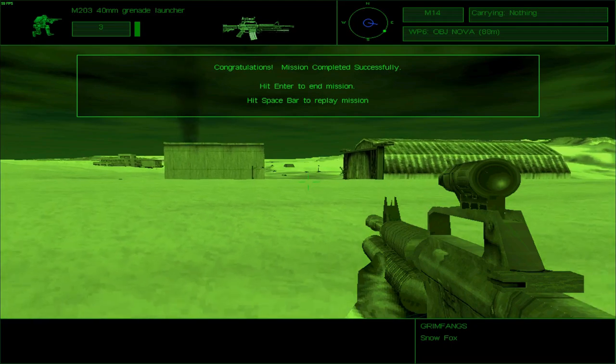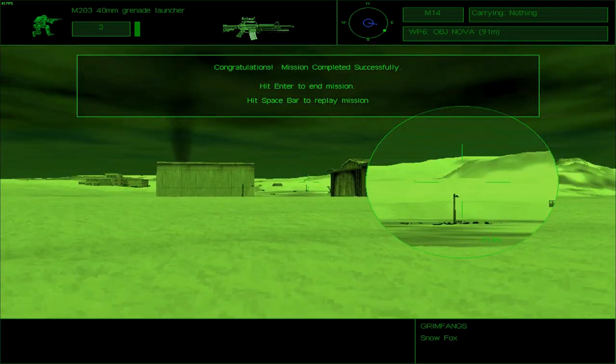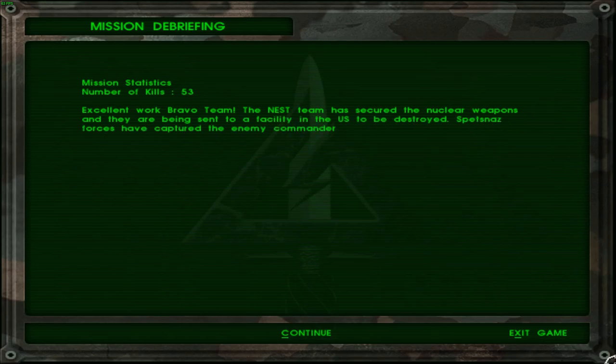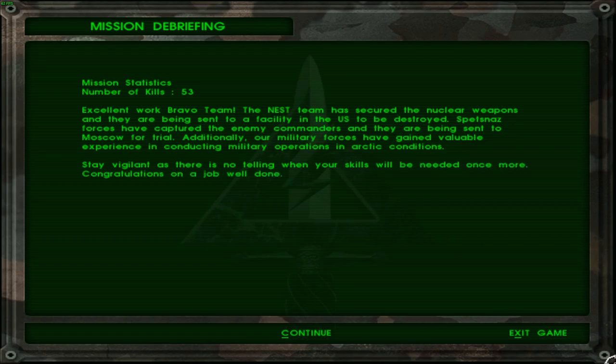That's the end of the mission — it was actually a pretty simple mission. 53 kills. Alpha team had a few kills of their own, and there were about three more people inside the other building at the supply depot, so that puts the total at roughly 56 to 60 people on the map. Excellent for Bravo team. The NEST team has secured the nuclear weapons and they are being sent to a facility in the U.S. to be destroyed.